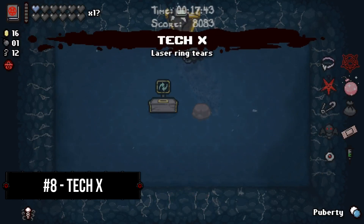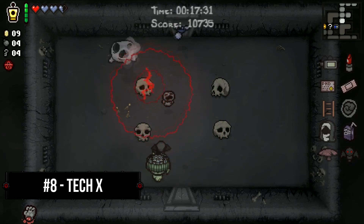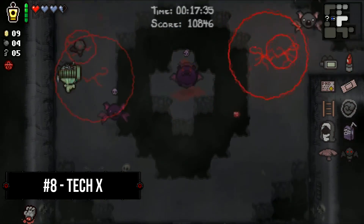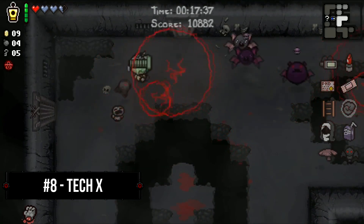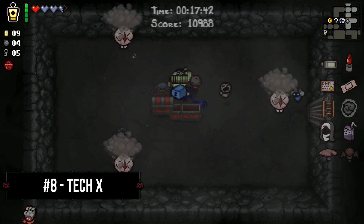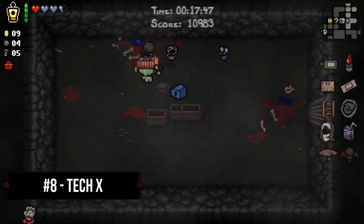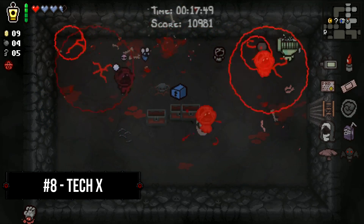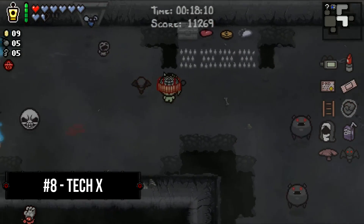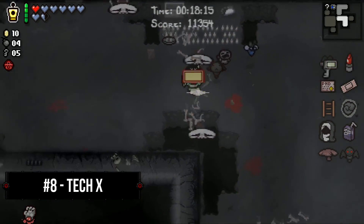Number 8, Tech X. Of all the new items introduced in Afterbirth, Tech X immediately made a name for itself due to the incredible amount of synergies it supported, but even by itself it remains a powerful hard carry item. Tech X can be fired in rapid succession, or charged up for large, room-sized shots that pierce and travel through anything in its path. Tech X also benefits from tier upgrades and can easily destroy every enemy in the entire game. Tech X also shares the added benefit of its lower cousin, Tech Point 5, in its ability to not interrupt the charges of other items such as Mom's Knife. With all of its great power on its own, Tech X is a solid pick at the number 8 position on my list.